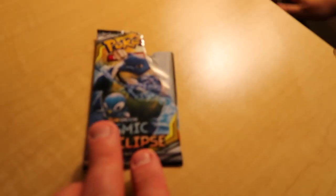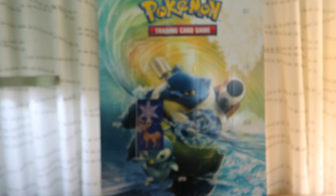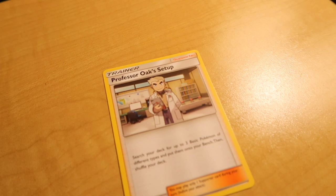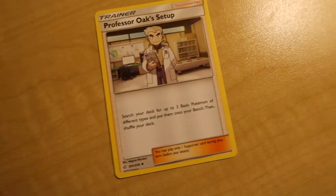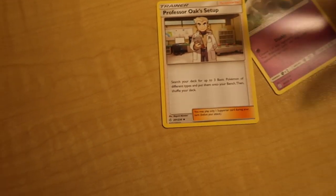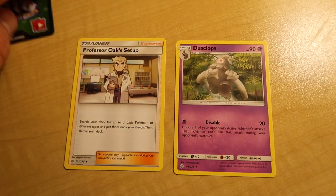Check this out — this pack is a little bit different than every other pack we've gotten. It's the same picture as the advent calendar. Let's see what kind of cards we got. We got the internet online game card, and Professor Oak Setup — I think we already got that one, it's a trainer card. Next one: Dusclops.